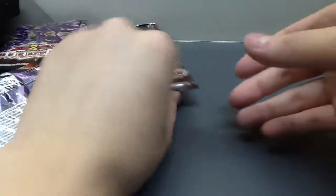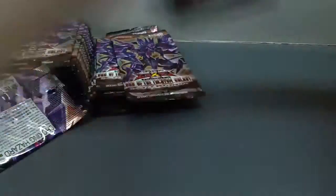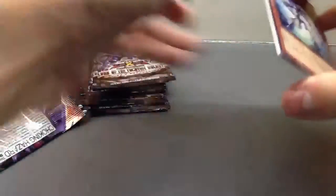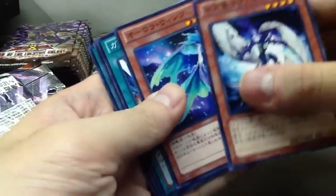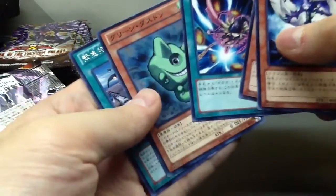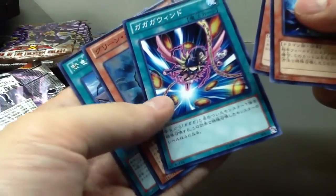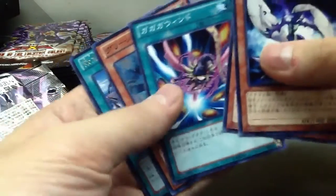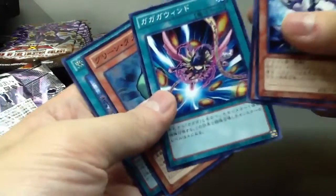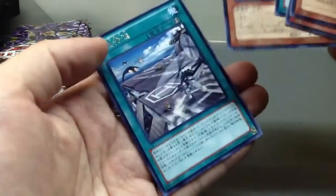There's support for the old Harpy deck — for all those old OCG guys who had a Harpy deck, it might be your time to dig it up and try to use it with this current booster box. This one is probably the support for the GaGaGa Magician. It looks really nice — there's a GaGaGa Girl right there.